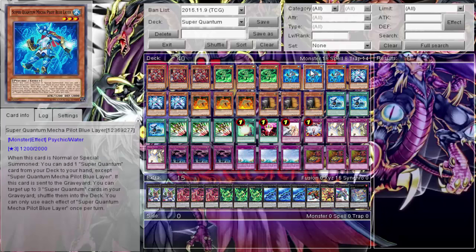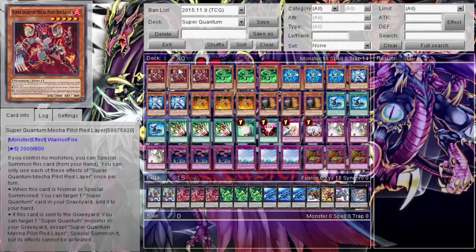That's why there's only one Blue in that Monarch Super Quantum deck. Red can also kind of loop itself — when normal summoned it can special summon itself, and then Red can target a Red in the graveyard to bring it back, trying to loop each other for more Monarch tribute shenanigans.